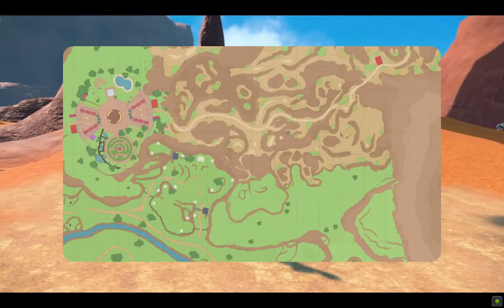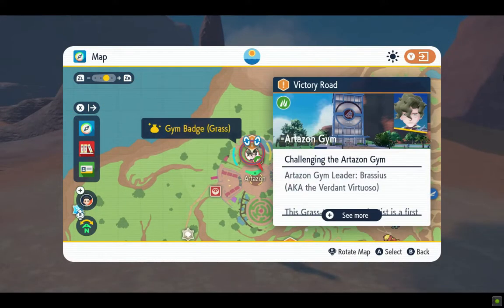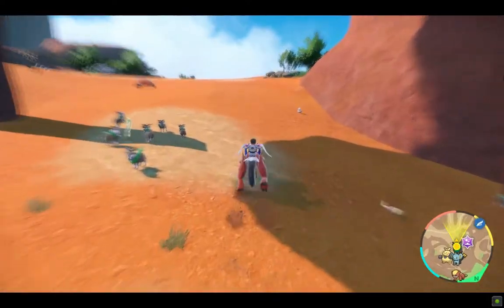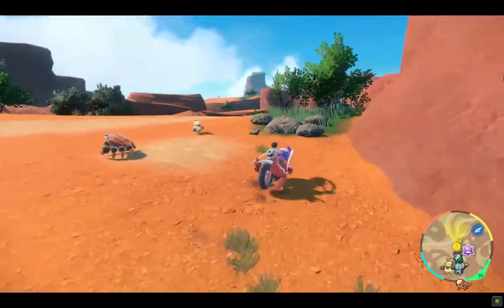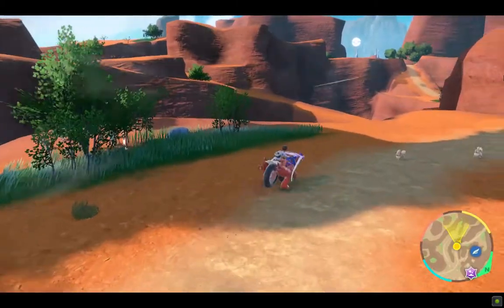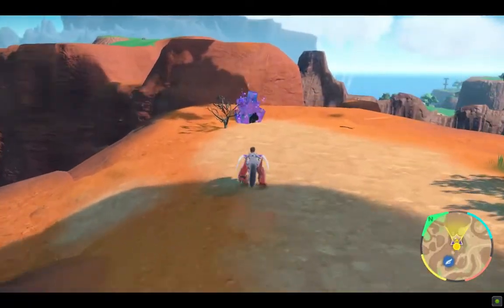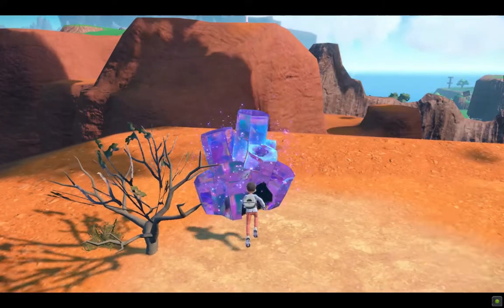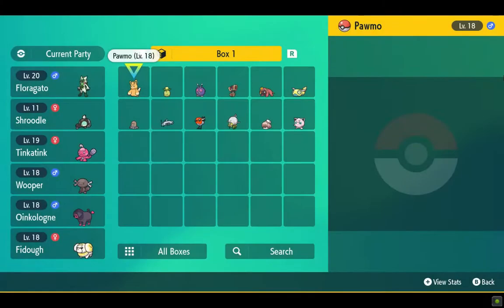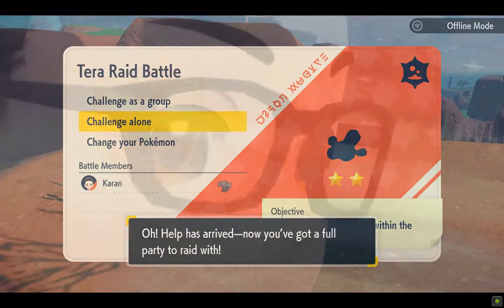There's no way we can fit the gym challenge into this episode, so we'll finish up by doing that Tera den and finding a Fire-type pokemon. Next episode will feature our second gym challenge and our very first Starfall Street challenge — maybe Operation Starfall. That's the Tera den — a Poison Tera type is in there, a new one I can't recognize. To defeat Poison type we need Ground type, and Wooper is more than enough.